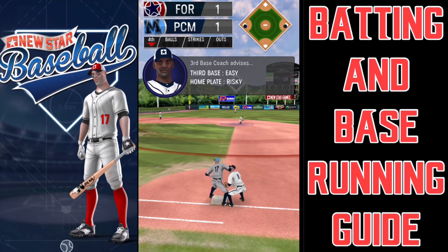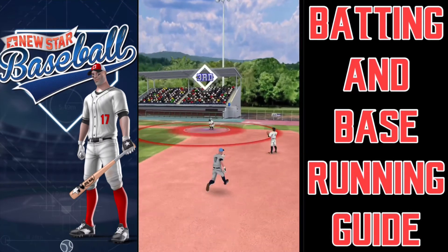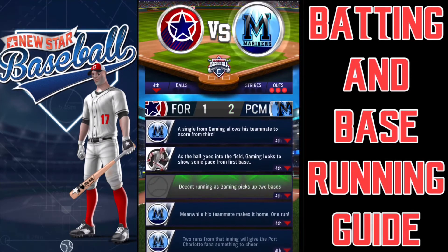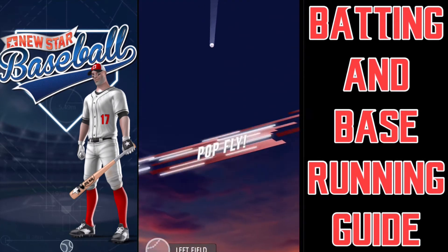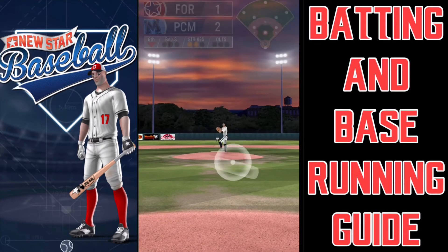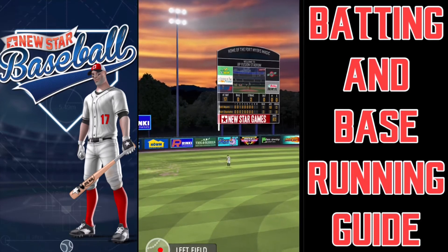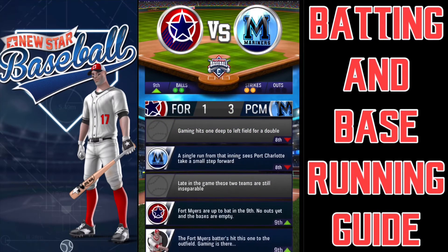I would recommend trying to get good line drives or driven fly balls. Base running - once again, pay attention to the circles. Base coach says easy to third, risky to home. I do agree, so we're going to clock in at third. Our third hitting opportunity - runner on second, two outs. Our fourth hitting opportunity - we're going to want to center up this baseball best we can. And when we center it up like I did there, we're going to get good results - in this case, a double. So I think we're at least two for four on the game.